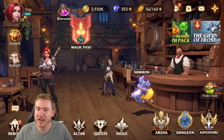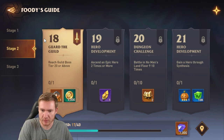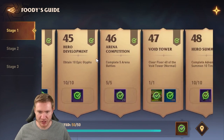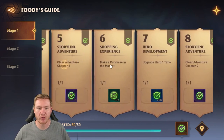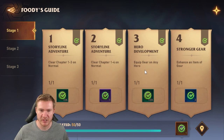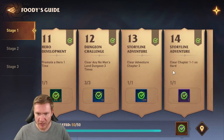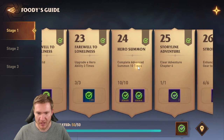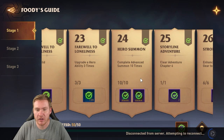The first tip I want to talk about is the Foodies Guide over here. This is a great way to chart your progression through the game. You'll start on stage one, and there are 50 missions you just go through. The important thing is to come in here when you're brand new and look ahead a little bit, because a lot of them are not retroactive. For example, you're going to see 'complete advanced summon 10 times.'